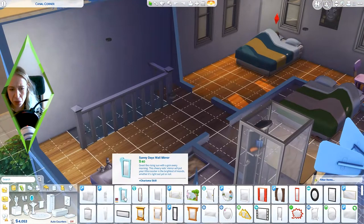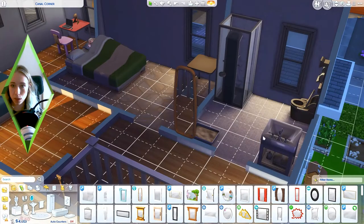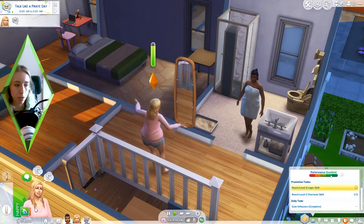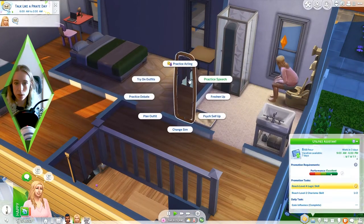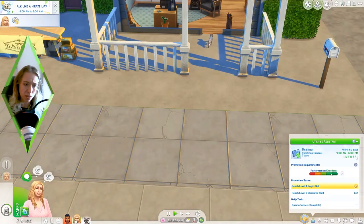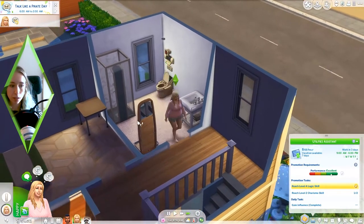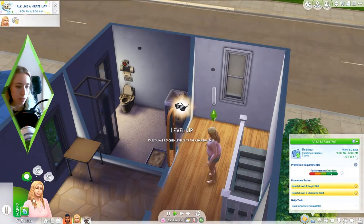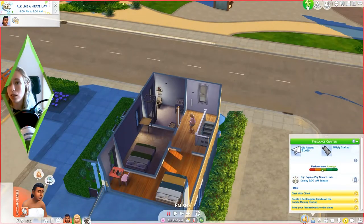I'm going to buy them a mirror because they need it. Maybe not the cheapest one - look at this one, the Eco Lifestyle mirror. We'll put it in the hallway there - that works. She doesn't have work in three days so she can go to the toilet and do this afterwards. Where is Rocket, did he run away? That was the weirdest thing. Get your charisma up - great, now she's done everything for a promotion.